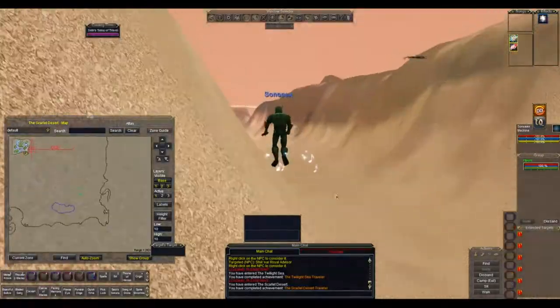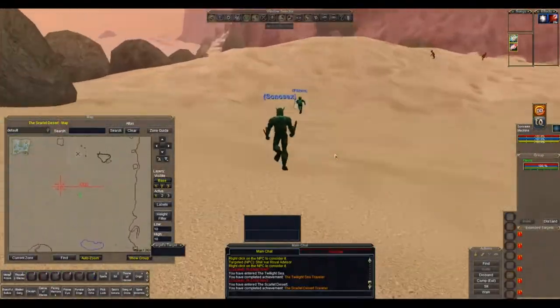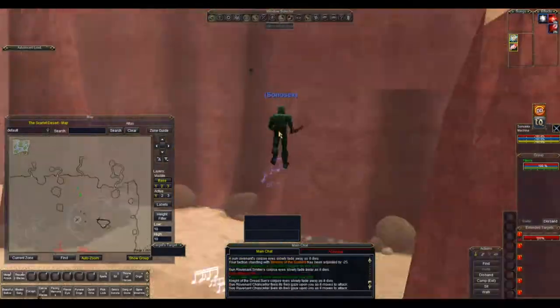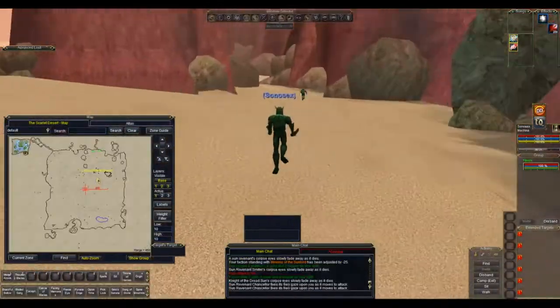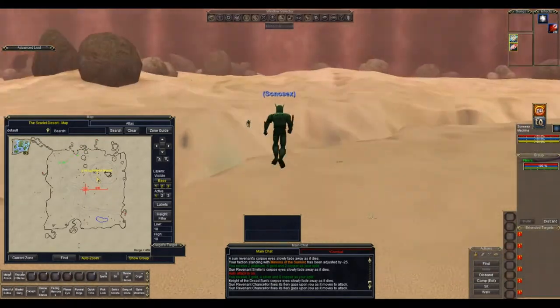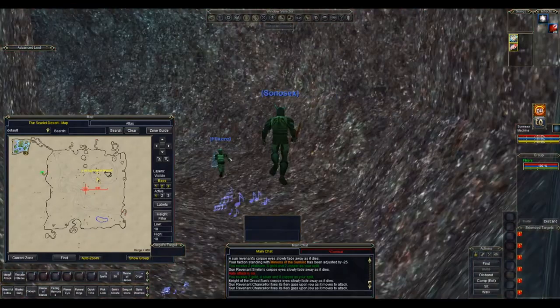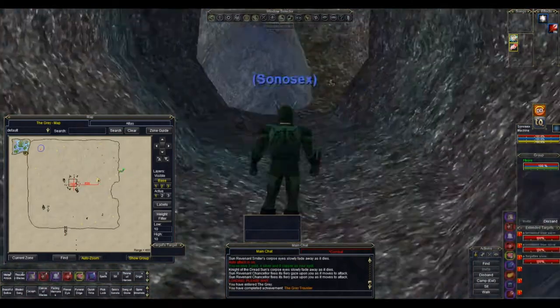Once we're in the Scarlet Desert we're running through the middle of the zone, but you probably should stick to the walls. Follow the north wall round, and there in the west is the next zone line which is going to take us to The Grey.